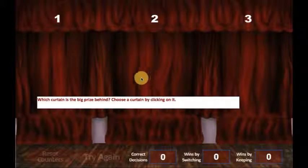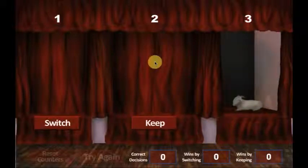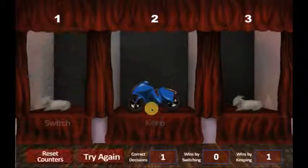Begin by reading the onscreen instructions. Then choose one of the curtains by clicking on the large curtain under the number. After you have made your choice, the item behind one of the curtains is revealed. You can stay with the curtain you initially chose by clicking on the Keep button, or you can switch curtains by clicking on the Switch button. After making your choice, the curtains are raised and the items behind them are revealed.